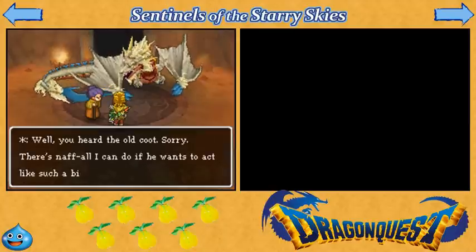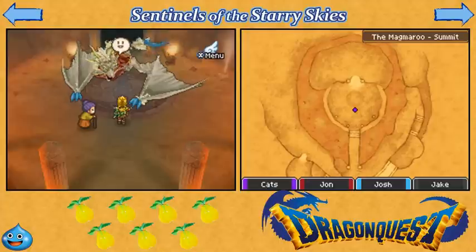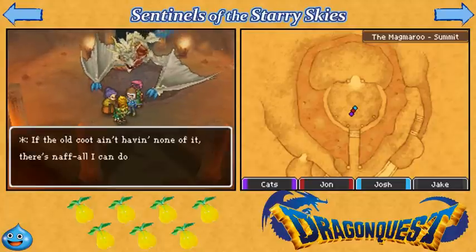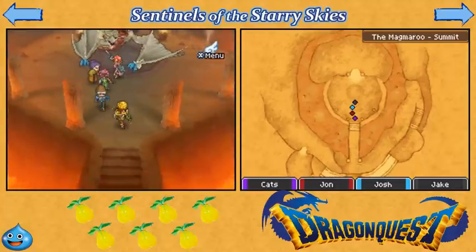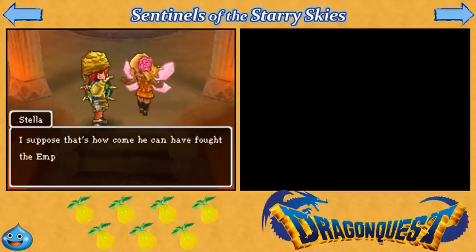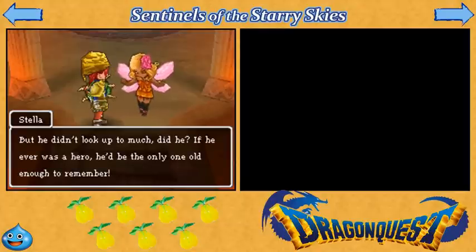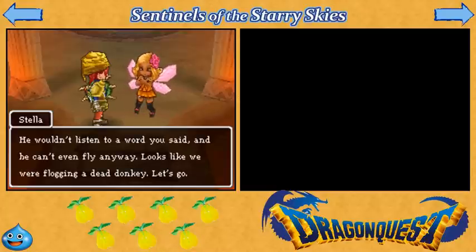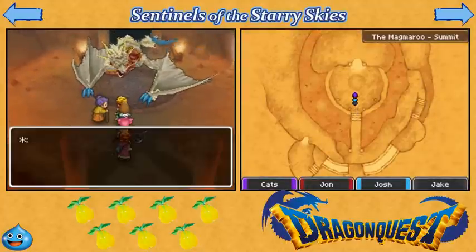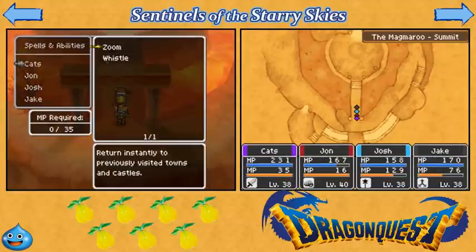Ha ha. And he's like moping over there. Yeah, you're a meanie pants, good sir. Hee hee, shut up. Aww. So if we try to leave, we get a little cutscene here. Yeah, see, I'm not stupid, I figured this out Stella. Oh great, let's just piss the giant dragon off. I don't think he says anything different. So we have to find another way to solve this problem, but we're gonna have to do that next time.